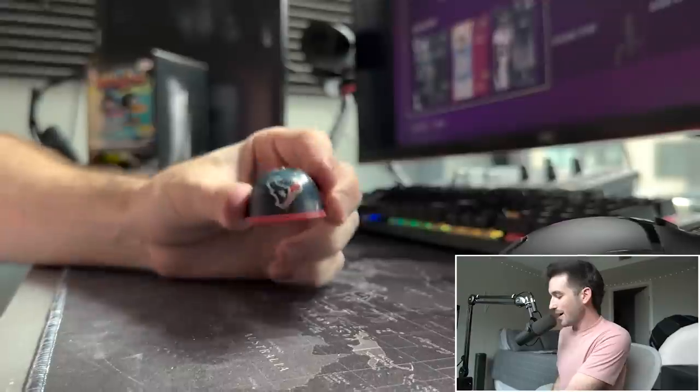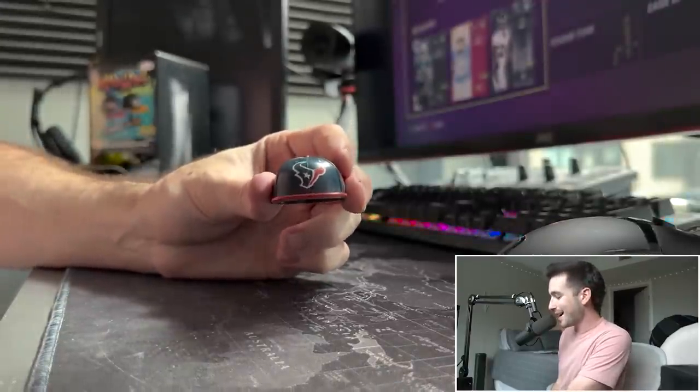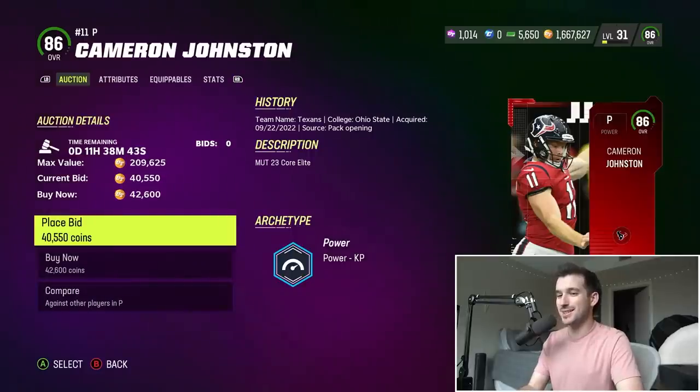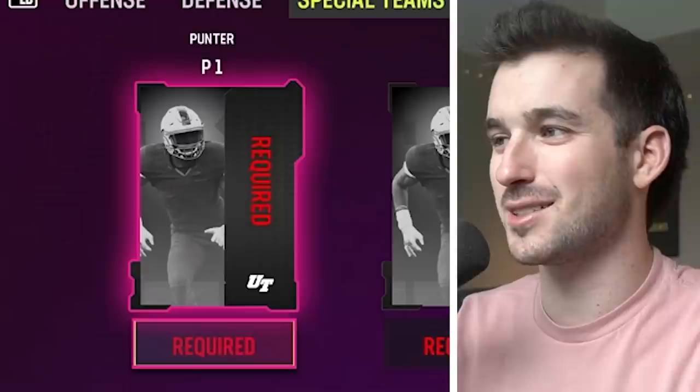I see a red bill — this could be a bad sign. Oh, it's a great sign — we got the Houston Texans, a team we haven't gotten yet! Let's go with the punter — you guys know the motto, kickers are people too. We're gonna go with Cameron Johnston, 86 overall, for 42,000 coins from the Texans.